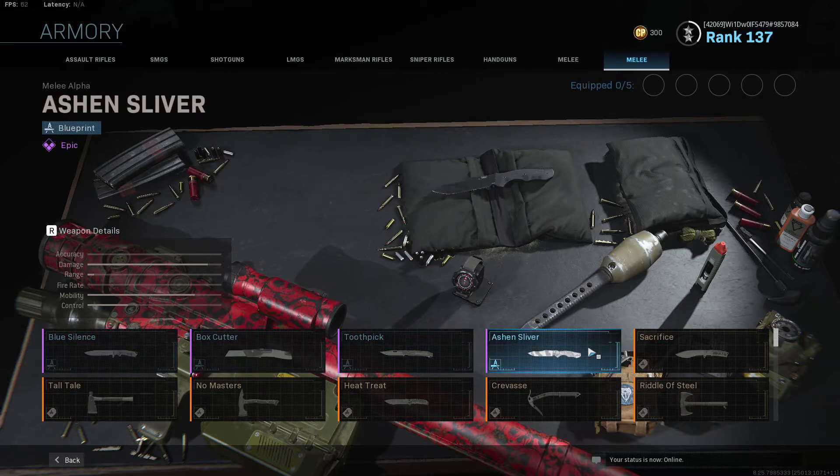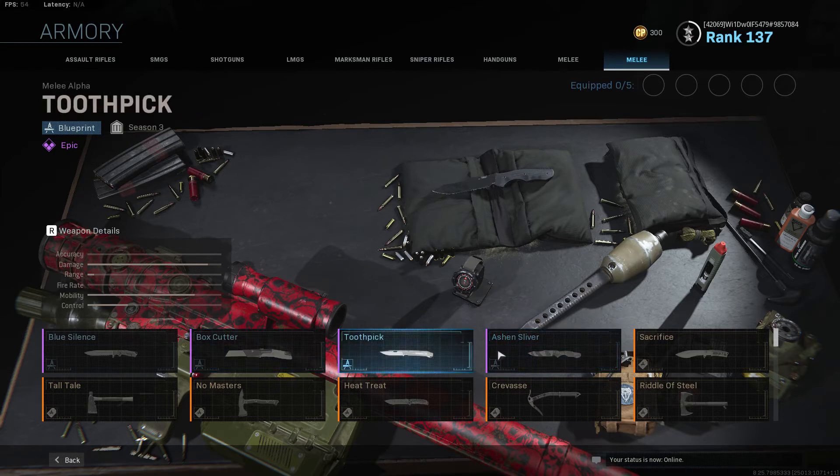Ash and Silver — that one I got from a battle pass for free — I don't know what's going on with that. I think it's supposed to look like something, but it just looks like the default one to me. Same with Toothpick and Box Cutter, which are from combat packs on the PlayStation.